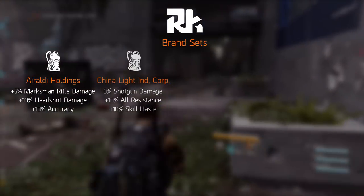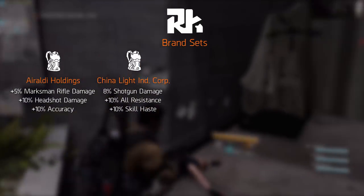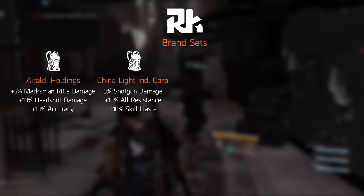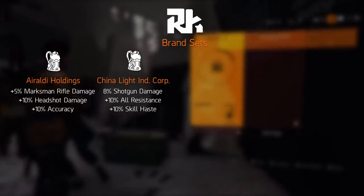The second set, China Light Industries Corporation, is looking to be a shotgun and perhaps tank-like build — up close, taking damage and all. It comes with increased shotgun damage, all resistance, and skill haste.